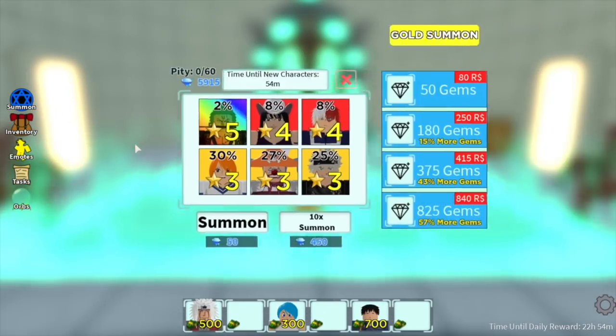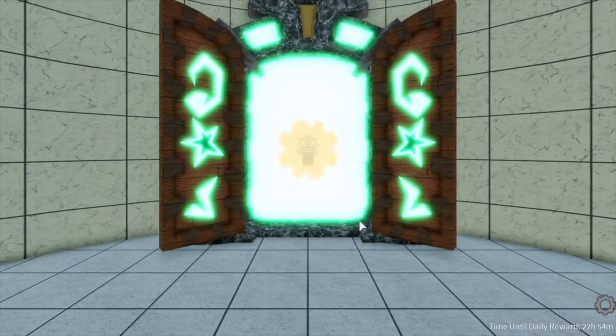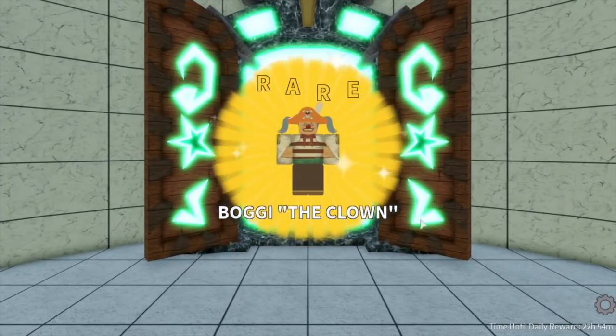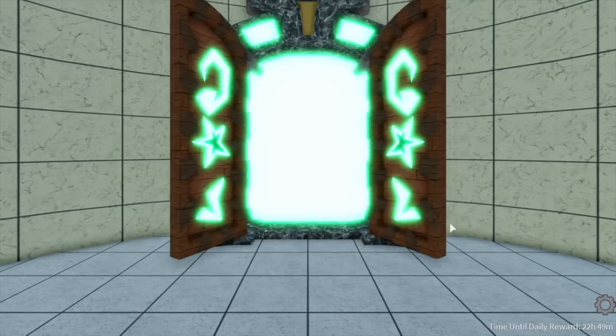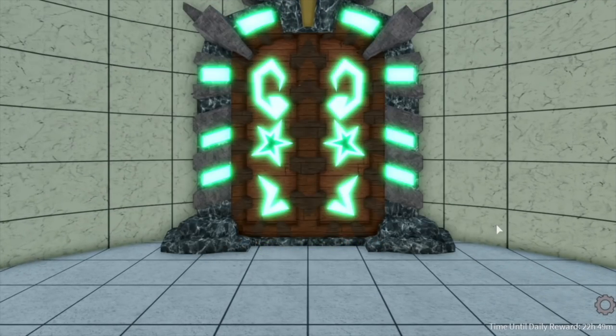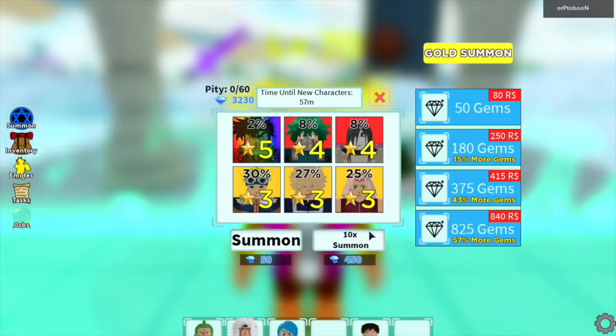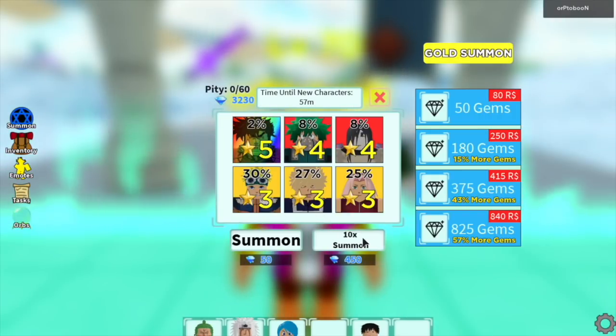So the next part of this video, I will be using my 5,900 gems to unlock these new units. How much gems did I use to unlock Mythical Zoro and Handsome Joestar? It took me 5,000 plus gems to unlock these two units.